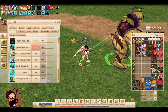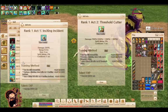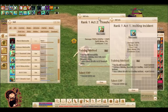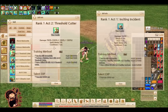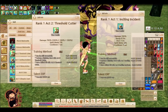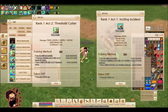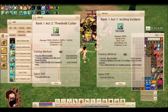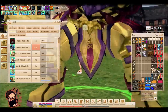So, running down the list of skills: Act 2 Threshold Cutter and Act 1 Inciting Incident. Act 2 is one that deals a heavy blow — think of it like a smash attack for puppets. Act 1 Inciting Incident is a skill that makes your puppet literally dash to the enemy quickly and then hit — and it can apparently stun. Think of it as a charge for puppets.